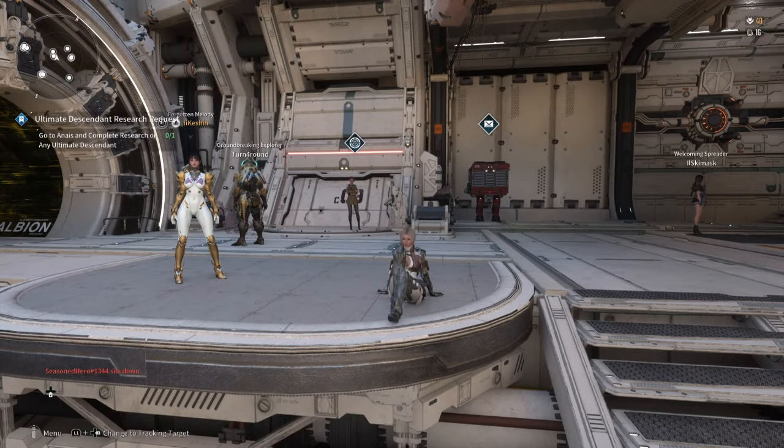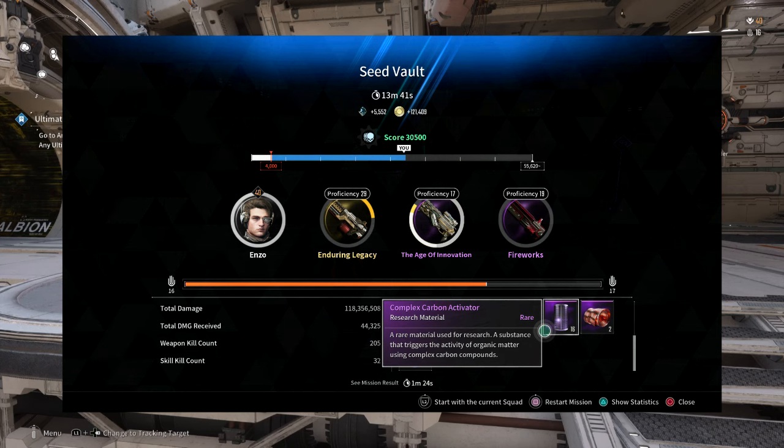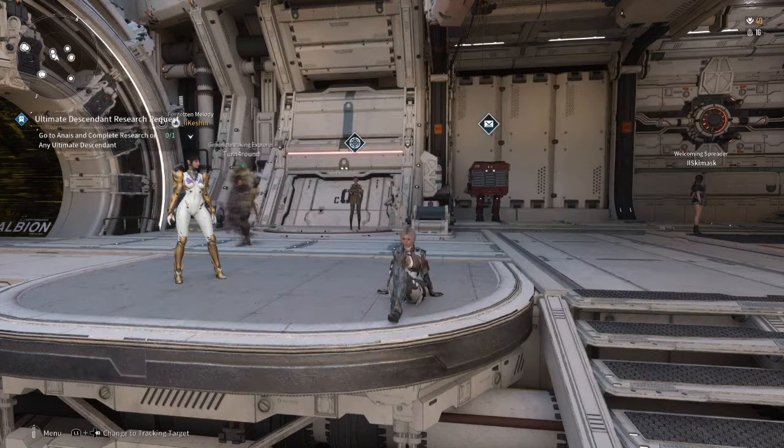Hello everyone, it's good to see you back. If you're looking for the best way to get complex carbon activators for some of the end-game weapons and descendant crafting, then here are two fast ways to get it.